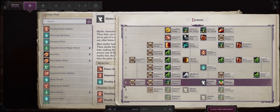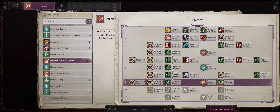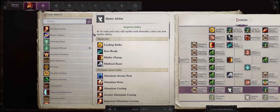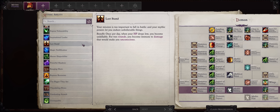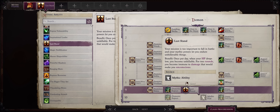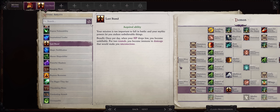For mythic level 8, you should definitely be level 18 by now, which means you can pick Mythic Improved Initiative, just in time for the chapter 5 demon lord battles to ensure you act first. Then Nabasu here can work. For mythic level 9, honestly at this point you kind of already have everything you want. You might as well go for Last Stand just in case, especially if you plan on playing the first DLC Inevitable Excess, as the enemies there can be quite tough on Unfair. Can go with Babaou here.